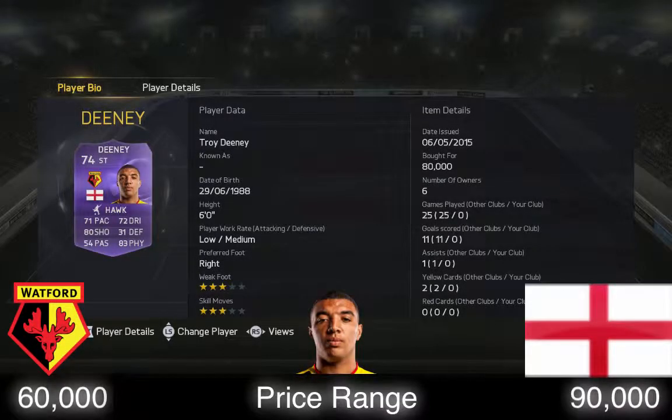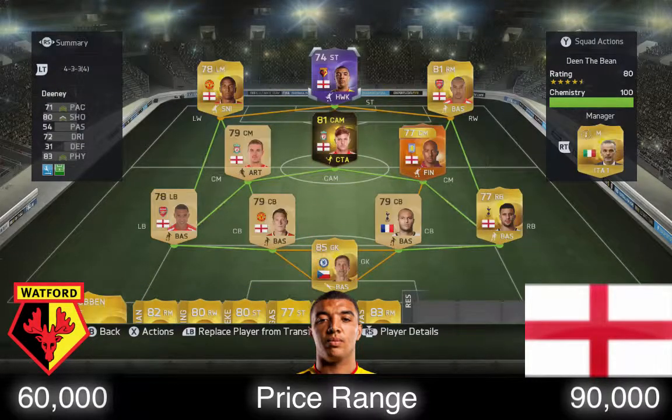Hey guys what's up, it's me XXNastyXX and today I have a purple Troydini review. He has 71 pace, 72 dribbling, 80 shooting and 83 physical. That's pretty good and I'm playing him in this team.